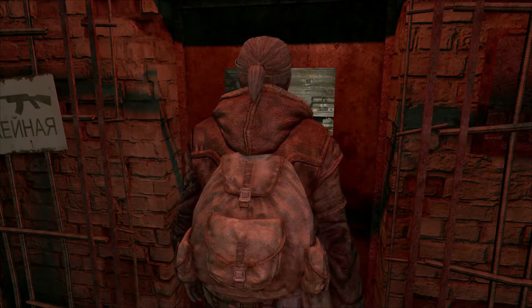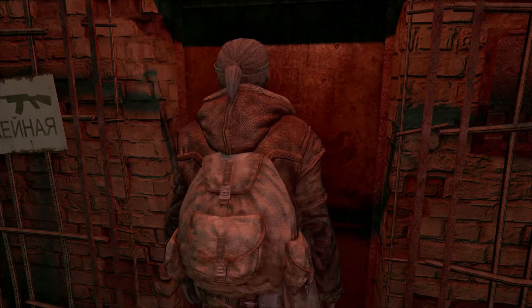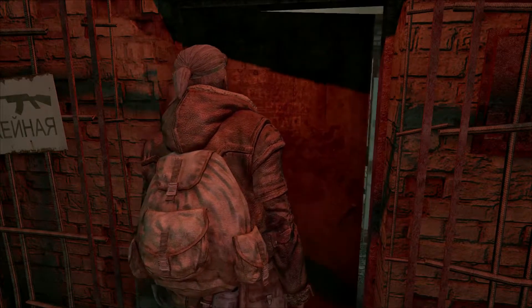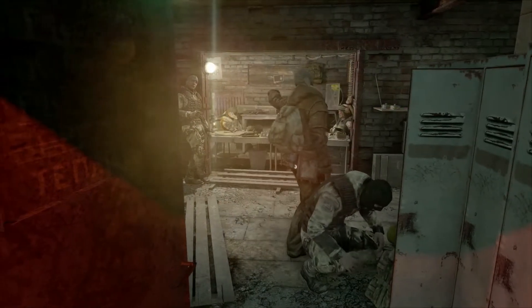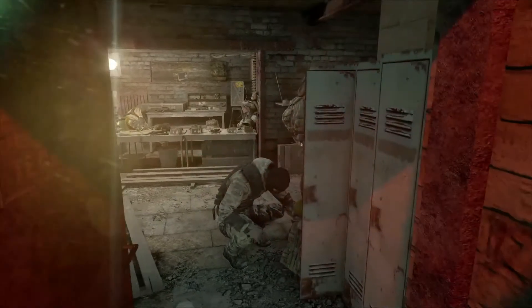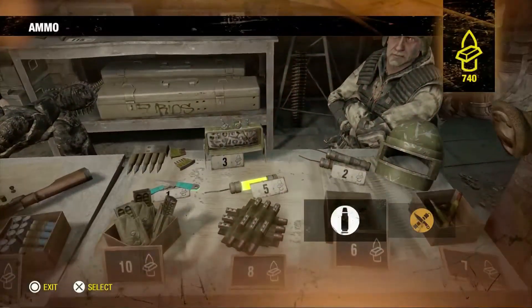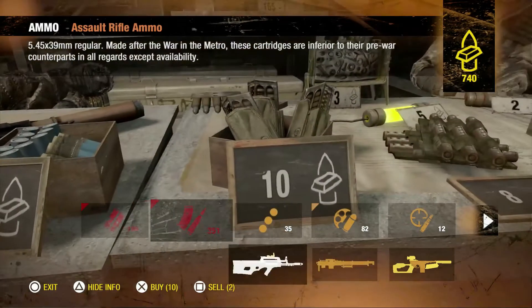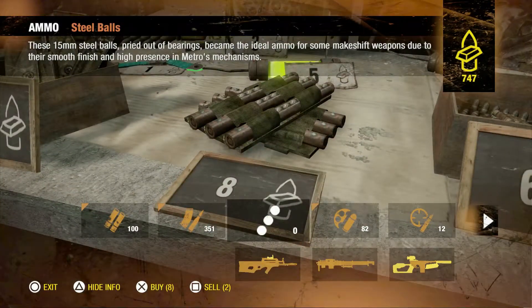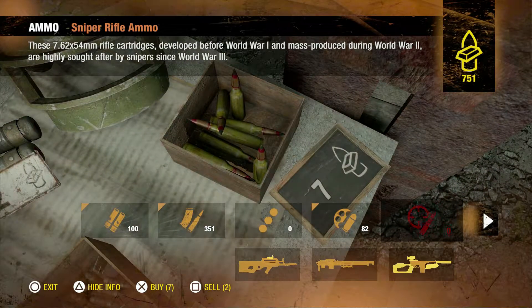We are about two thirds into this game and we have some really fun levels coming up. We are also going to unlock some more bonus trophies along the way. I think I may have actually missed talking about a trophy called Secret — I read that you unlock it by finding out the Reds' plans, and I have to look up which mission it's in because I think we may have already passed it.